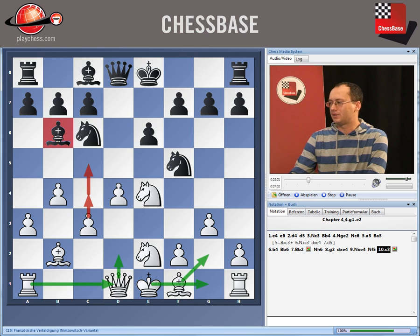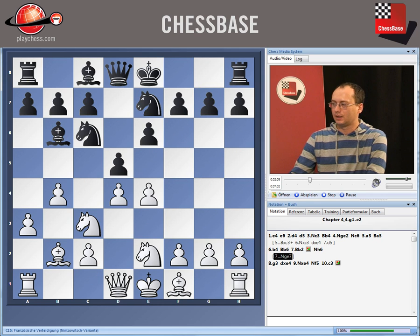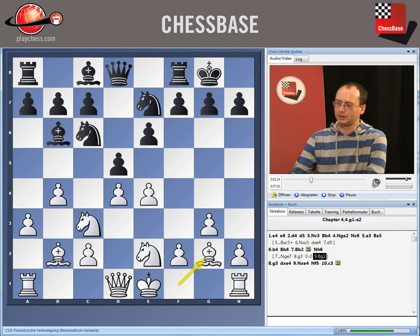Besides Nh6, the other moves that make more sense — Ne7 is one of them. Against Ne7 we can meet with g3, short castling, Bg2, we just develop our pieces.